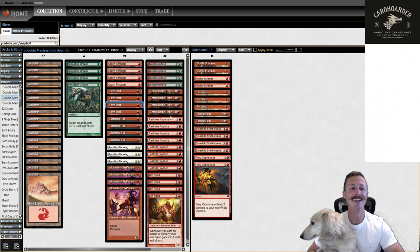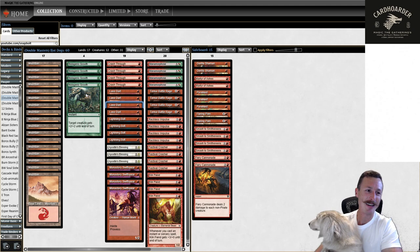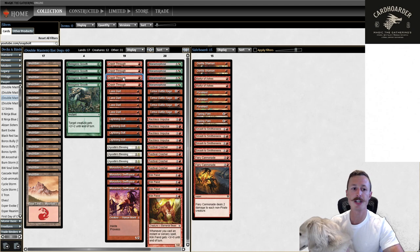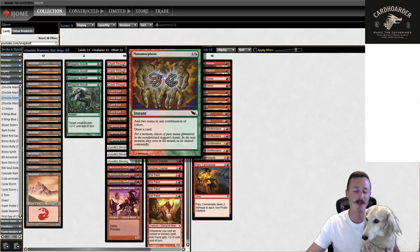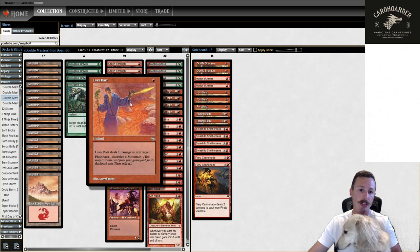We have Lightning Bolts and Lava Darts for interaction, protection spells — Mutagenic Growth and Apostle's Blessing. I like Crash Through; a lot of people like Ancestral Anger, but I don't want to target my own creature, have them kill it in response, and get no value. We also have Manamorphose here, just a free spell cycle — we don't need to fix mana, but it's a really streamlined deck. All good cards now. Lava Dart is a shining star in this deck.